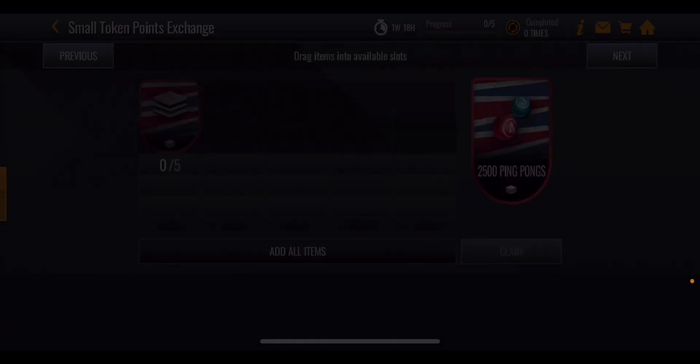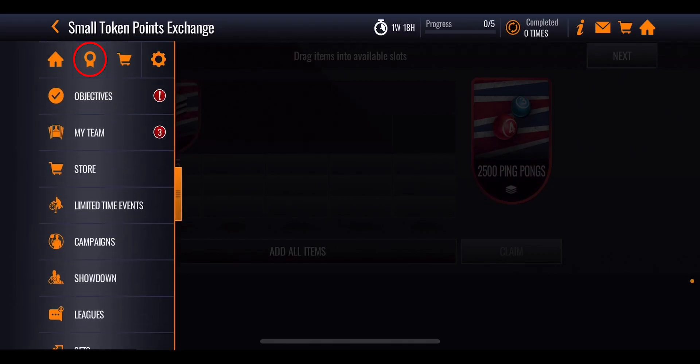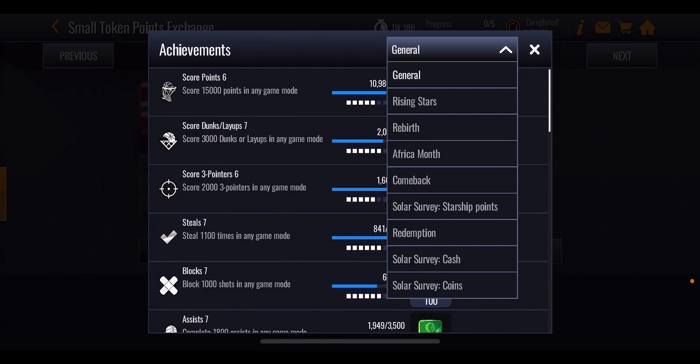It is very simple. All you want to do is head over into the achievement section of the game right over here, press on that, and you can see as you scroll down there are three different sections for the Solar Survey Promo: a starship point section, a cash section, and a coin section.